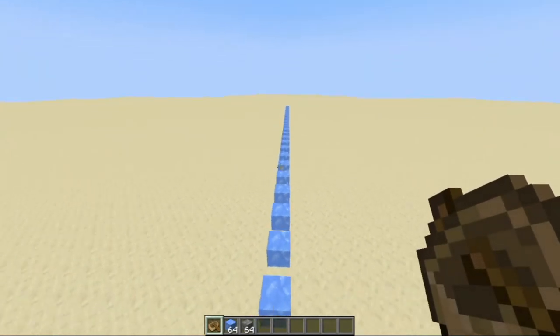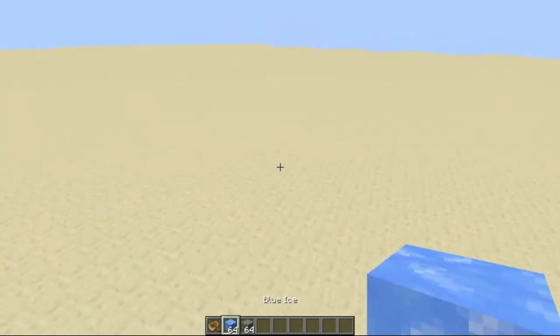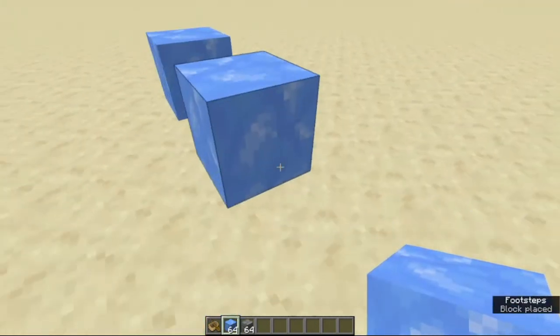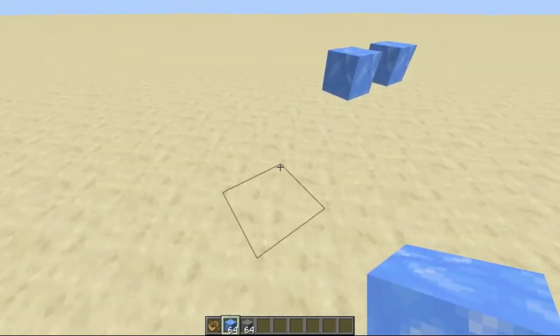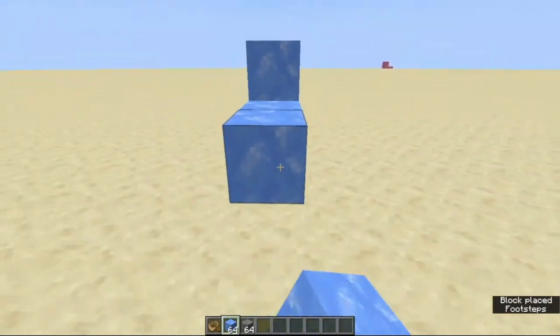We just got yeeted. So let's get started on building it. The first thing is to use some blocks, and there are two ways of building it. This one is the easier one — it has turns and curves and is also very fast.